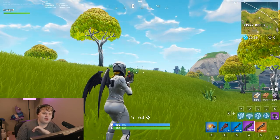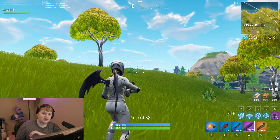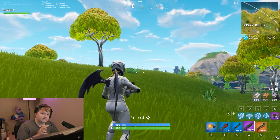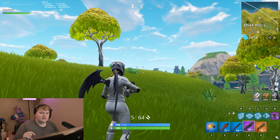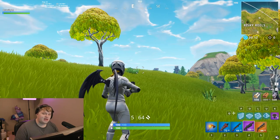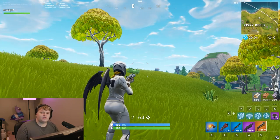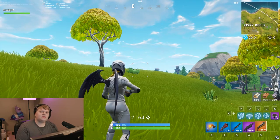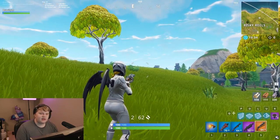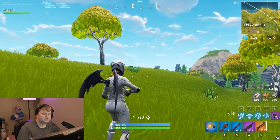The heavy shotgun is an upgrade over both the tactical and the pump, whether you're a beginner or experienced. It's got a bit more spread like the tac, does a ton of damage, and has a slightly faster fire rate than the pump — so it's accessible to everyone. If you're a beginner, definitely pick up the heavy shotgun when you can — I think it's the best shotgun in the game. The double barrel is a good shotgun, but you have to be really close to your opponent. You can fire two rapid shots almost like a double pump, but you need to be right in the opponent's face.